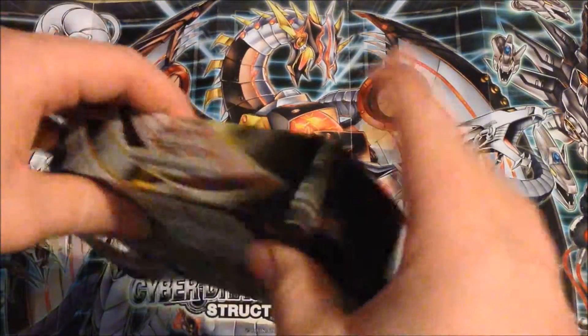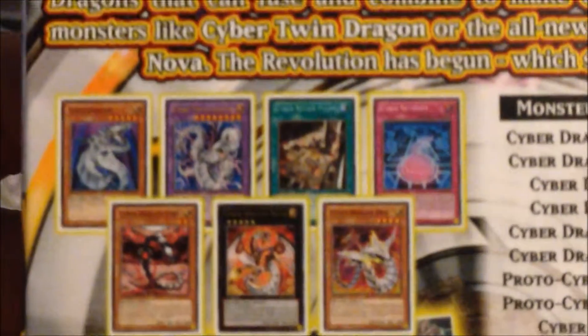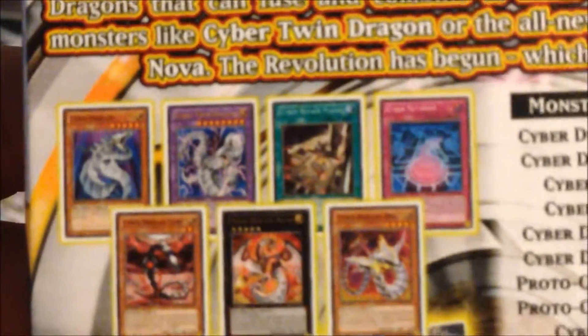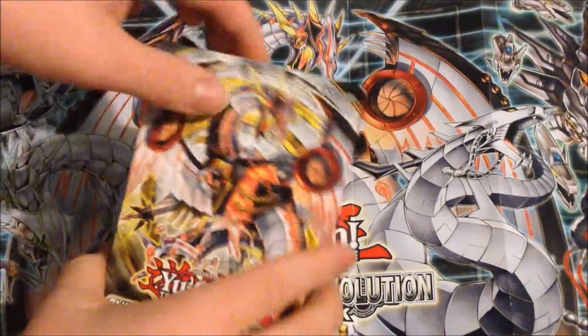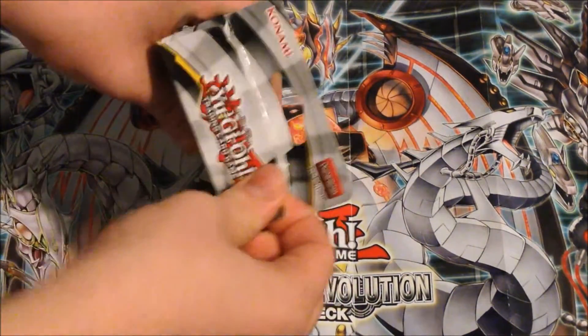On the side you have just branding and stuff, barcode on the bottom. On the back it shows you - if my camera will focus - the cards you'll be getting: Cyber Dragon, Cyber Twin, the new Cyber Repair Plant, Cyber Network, Cyber Dragon Core, Cyber Dragon Nova, the main XYZ, and Cyber Dragon Drei. It also gives you a card list. Unfortunately we do not get Trans-Modifying in this box or structure deck, whereas the OCG did get Trans-Modify, which is a bit bad because we've been needing a reprint of that for a while.